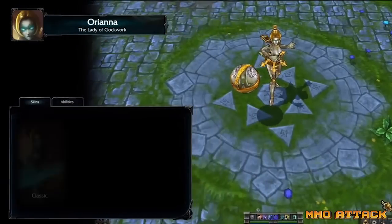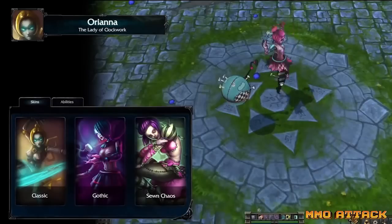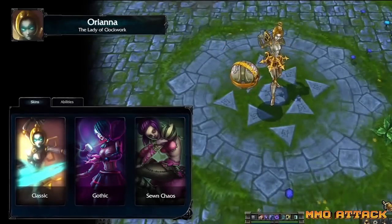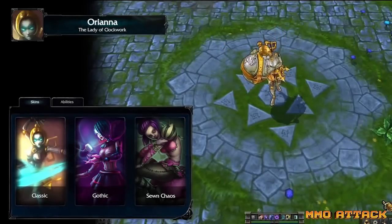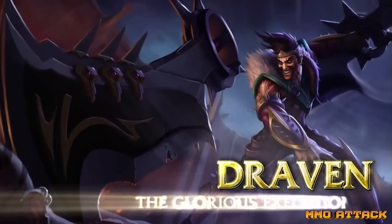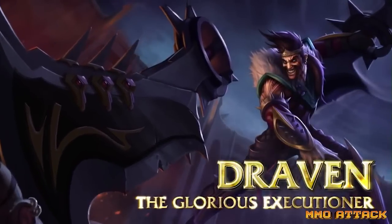These next two champions are listed as a 10 difficulty via the League of Legends wikia. Orianna can be difficult until players learn how to chain her commands using a select combo based on the game situation. Draven's difficulty may be due to the fact that you have to catch his axe every time you attack and he has no escape.